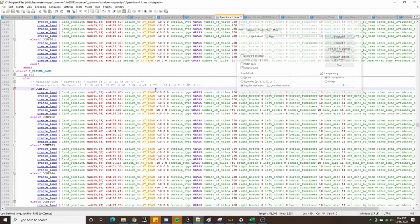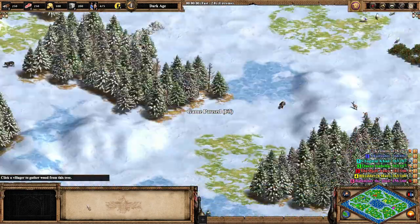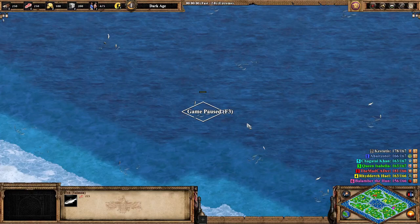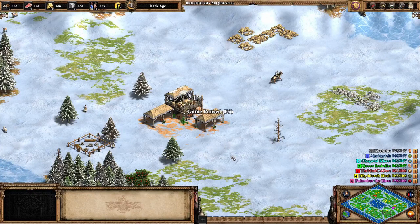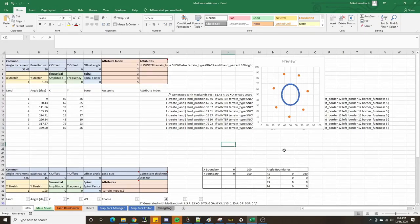With all this being said, we're going to do a similar thing to recreate a different map using a different, more efficient method. The map we're going to look at today is called Coniferous. Players are in a more or less elliptical orientation, with two bodies of water on the edges and one in the middle. With elliptical layouts and random placement, there's always a degree of bias. So in order to make the map more consistent, we're going to switch from random placement to direct placement using Madlands, and then randomize spawn locations to mimic random placement with more variety.